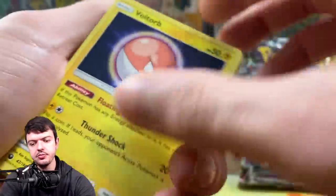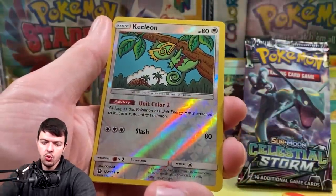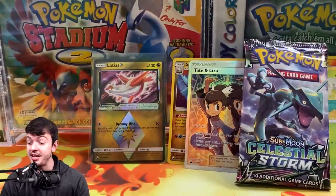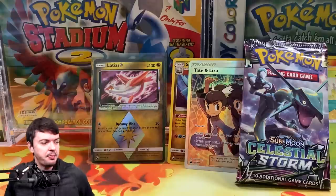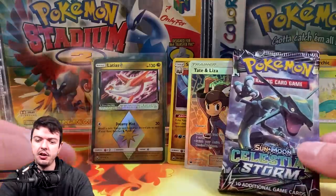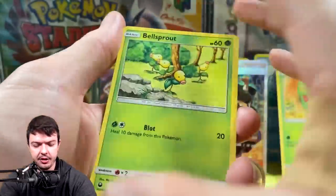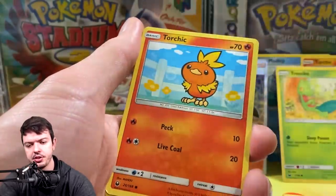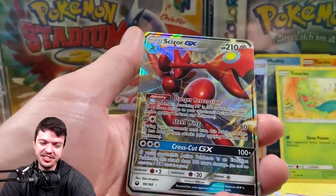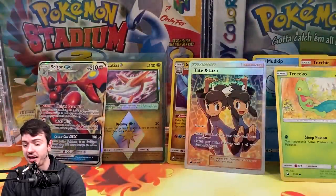Alright, we're gonna end it with Rayquaza, hopefully. Voltorb, Treecko, Gulpin, Wobbuffet — and Regice back-to-back. Ah, that sucks. This is why hunting for rainbow rares is just not that enjoyable. I could use the money I spend on these modern day packs to buy a couple vintage packs and pull a holo and just be excited. Unless of course this ends up being the Rayquaza — Bellsprout, Wailmer, Beldum — Scizor GX! At least it's a hit before we end the video. I'd rather end on that than pulling another Regi.